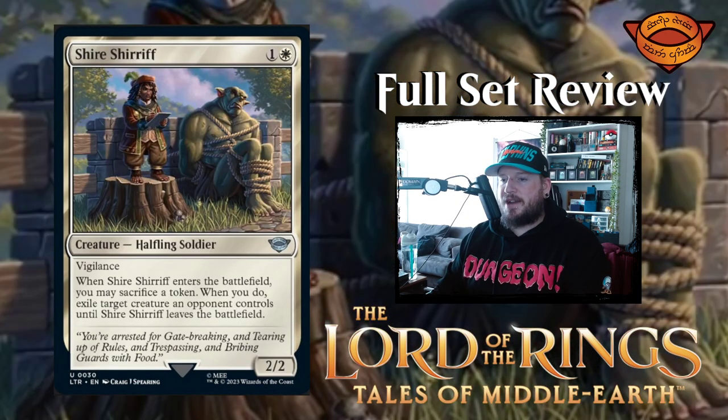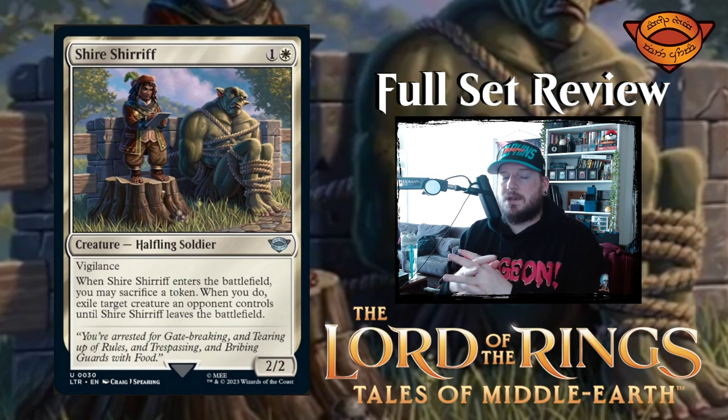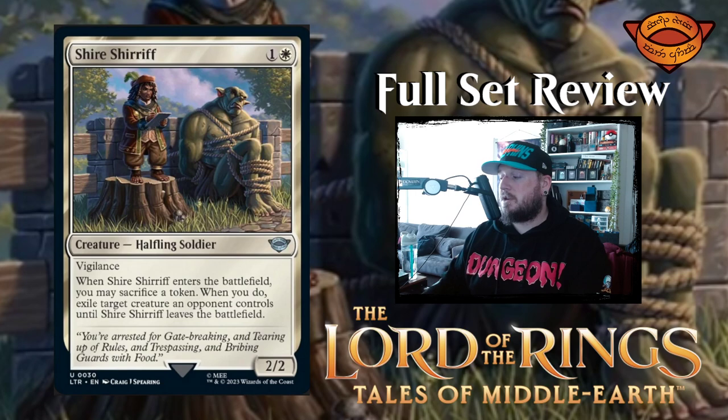Next up we have Shire Sheriff — one and a white for a two two halfling soldier creature with vigilance. Whenever Shire Sheriff enters the battlefield, you may sacrifice a token — which is any token. When you do, exile target creature an opponent controls until Shire Sheriff leaves the battlefield. So for two mana plus destroying a token, you get to lock something down. That's pretty good.